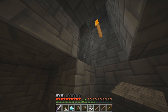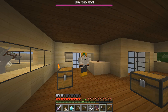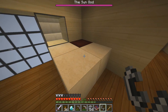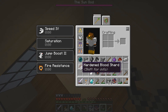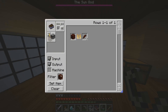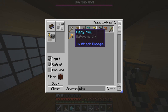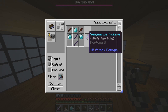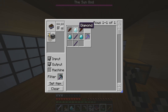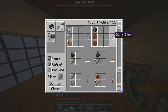Let's head back home. I am at my home and that blood has dried up here. Now I am going to use flint and steel and get those blood shards. Now I need more of these blood shards.